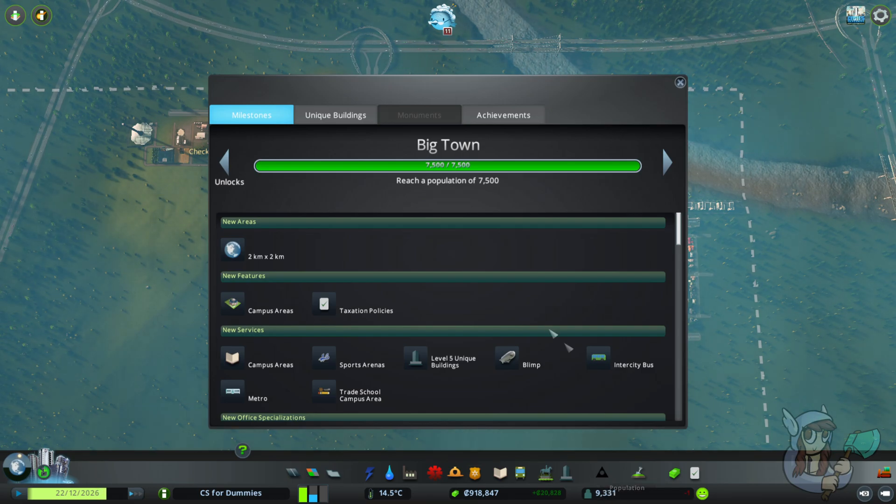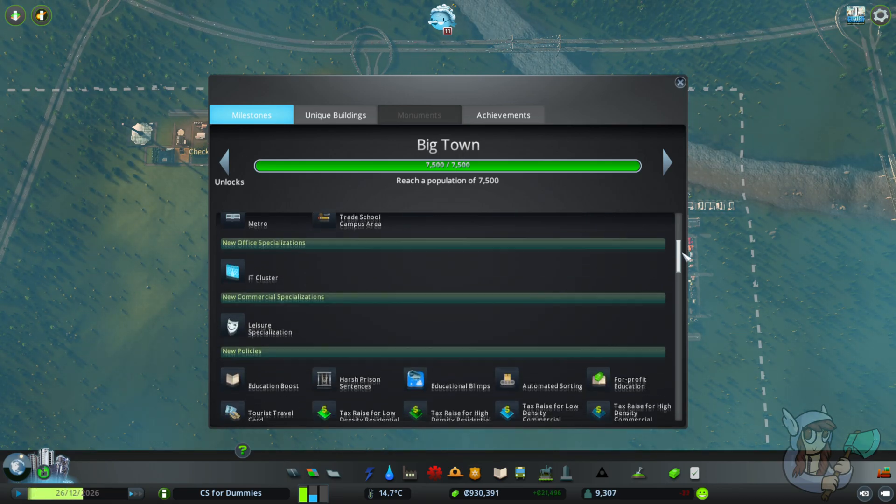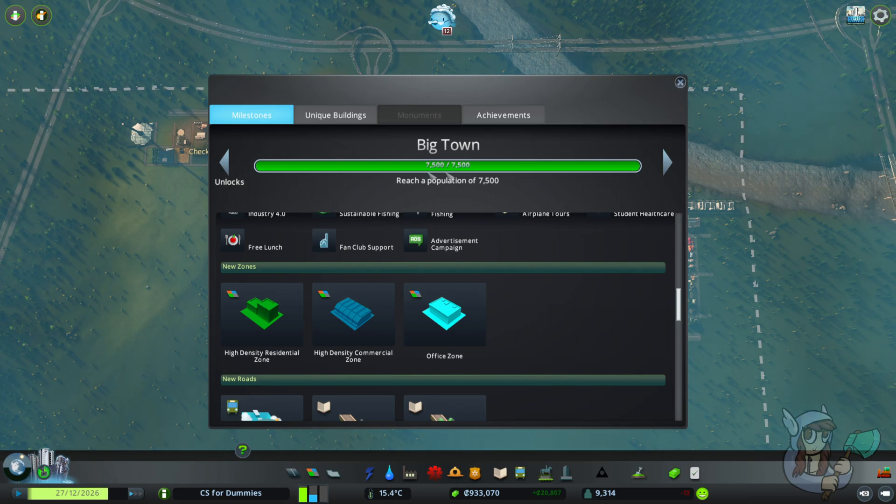With Big Town we unlocked a new square that we can purchase, campus stuff — though we already have a campus going — some new transit options including a metro specifically, which we'll get into later in the episode. Most importantly for Big Town is our high density zoning. If you've made it to Big Town and unlocked high density zoning, this is where you have the biggest opportunity to really mess up your traffic, which can mess up basically your whole city. We will focus on high density for a while and I will show you how not to get lost in the high density trap.